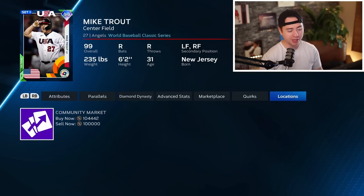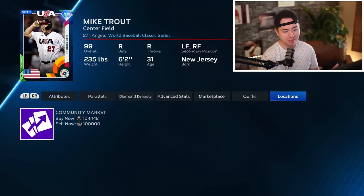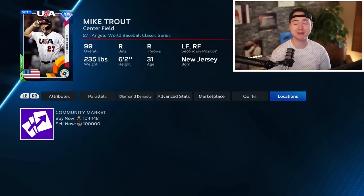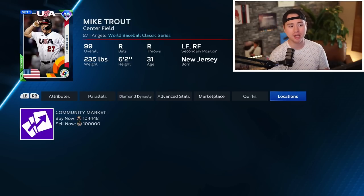WBC Mike Trout is already down to 100,000 stubs — just yesterday he was around 145,000 stubs, so he's already dropped about 40,000 stubs today in anticipation of the flash sale. When we see this massive sell-off in anticipation, a lot of times we won't see as big a dip as expected when the pack hits the store, because it's already been priced in and many people won't be looking to buy him back quickly.